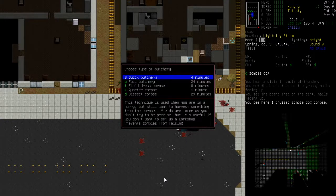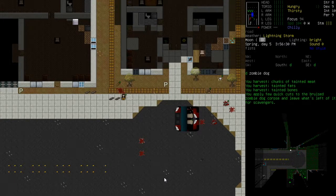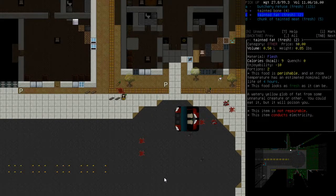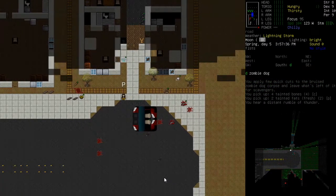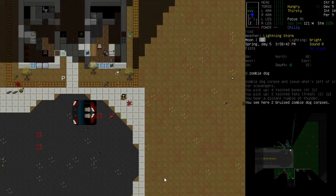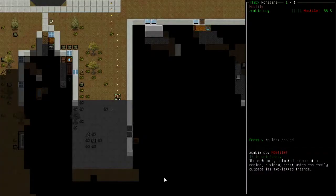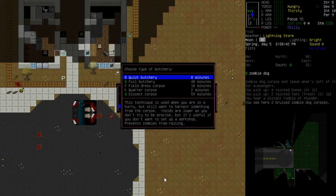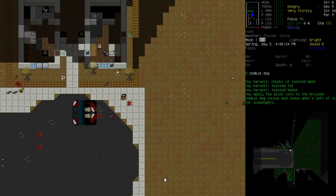I was going to butcher up - let's do a quick butchery on this and grab this guy's bones. Tempted to grab the tainted fat as well. There's still another zombie dog over there. Let's butcher everything - don't care as long as he's not approaching us.